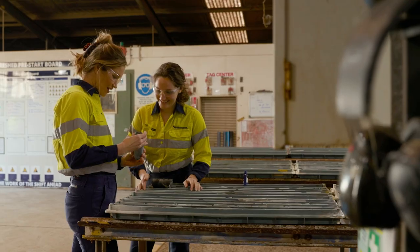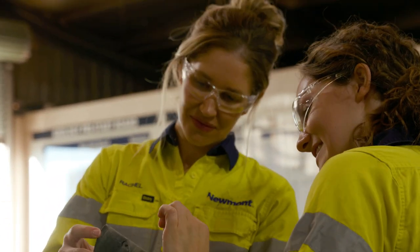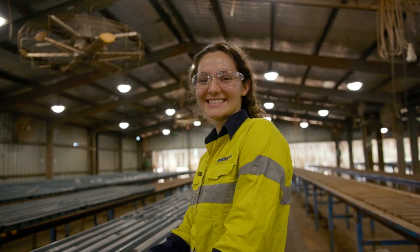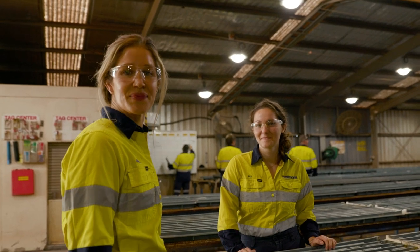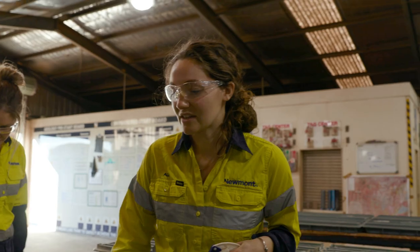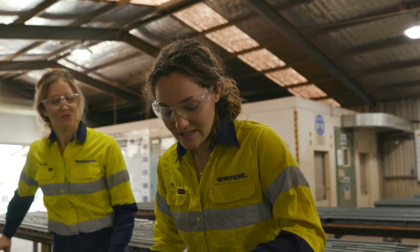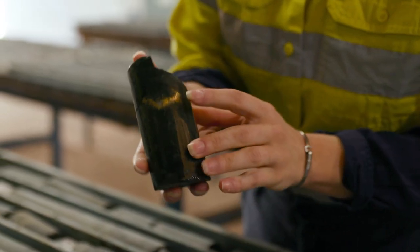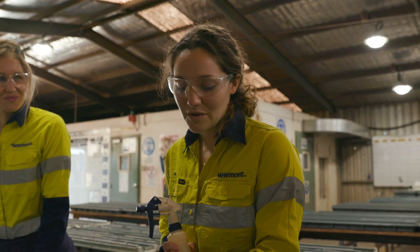So now we're at the core shed. This is where we store all the core that our diamond drillers bring up from underground. Ali is one of our project geologists, and she's going to walk us through what we do with the core once it gets here. We bring this up on the racks and look at it every day, and we actually do have a really awesome gold hit just here that we found, which is showing us that we're on target and our strategy is giving us what we're looking for.